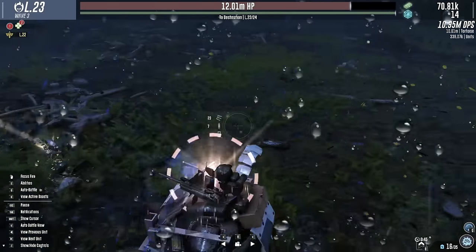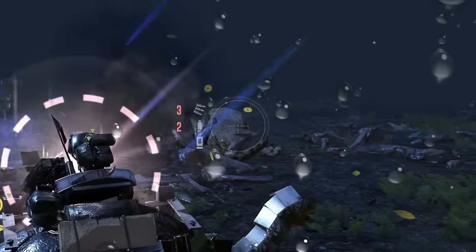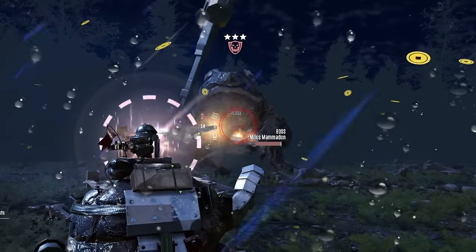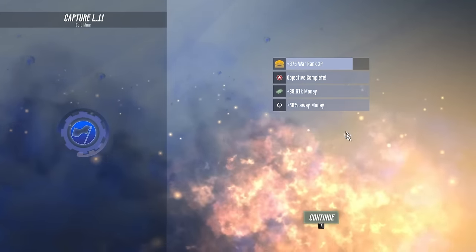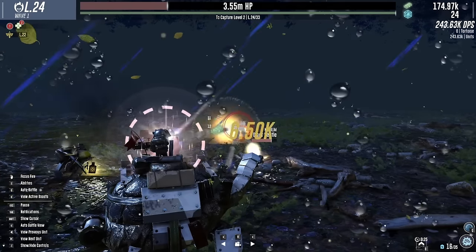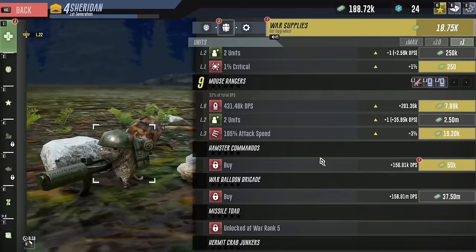There's a toad with a giant hammer - he just got punched in the face with that. And his big brother showed up! He's actually dead though, that's fine. We captured the gold mine - look at us go! Now it can earn much more money.